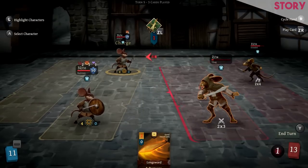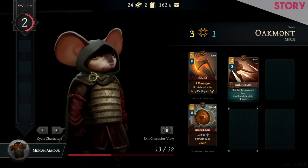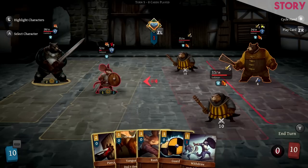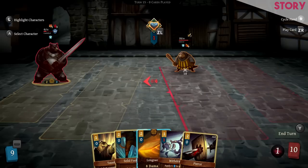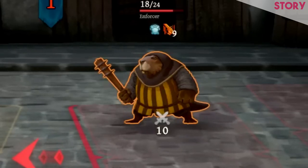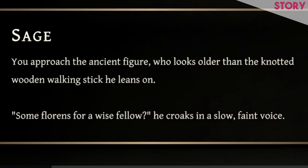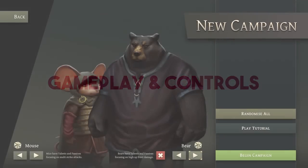Banners of Ruin sees you take control of a team of warriors from the House of the Blackfoots, whose goal is to overthrow the ruling and fearsome House Ender. Your mission as a team is to infiltrate the city of Dawn's Point and fight your way to each of the city's elite opponents until you reach the final guard captain. There's not a great amount of exposition, and the lore is delivered via text on screen.